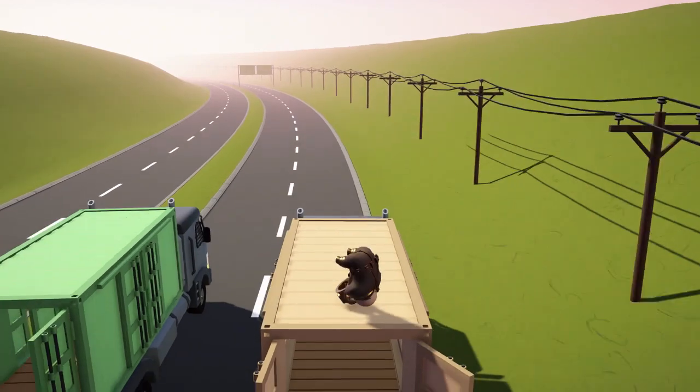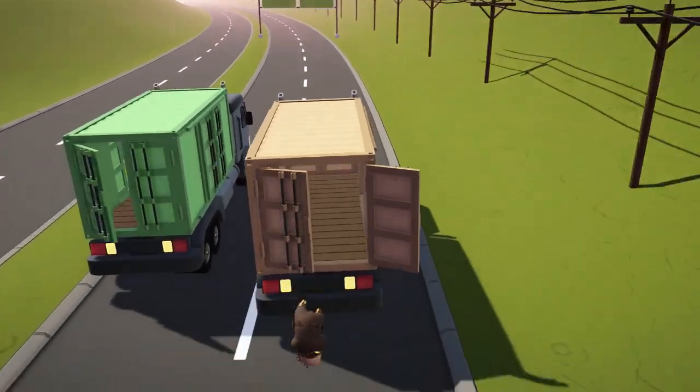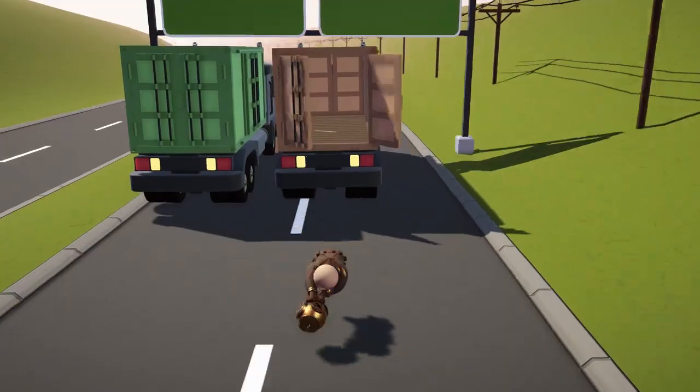Once you end up getting your hat off, all you guys are gonna want to do is handstand on top of your hat. Look what happens when you handstand on top of your hat on this map - it's freaking awesome, bro.